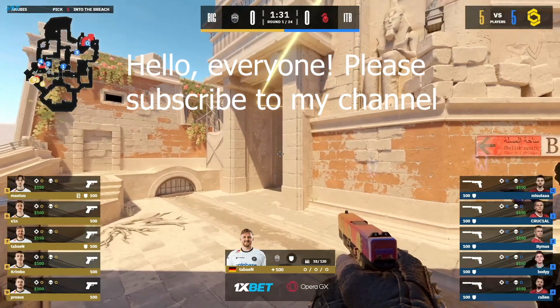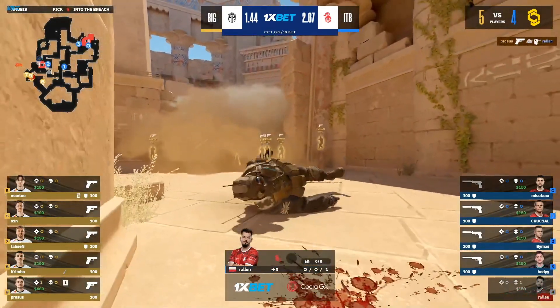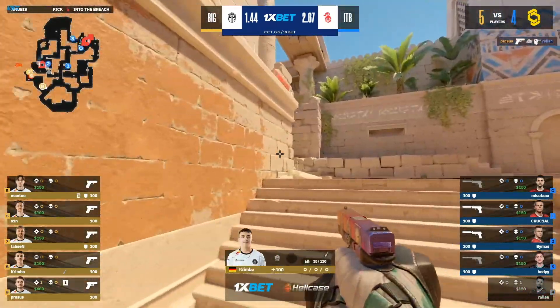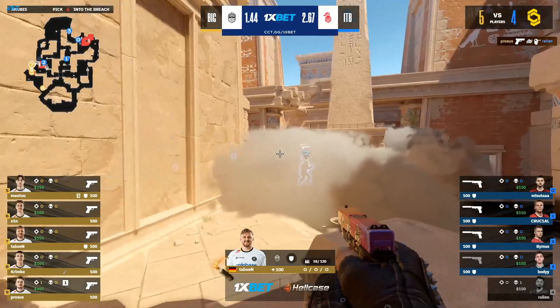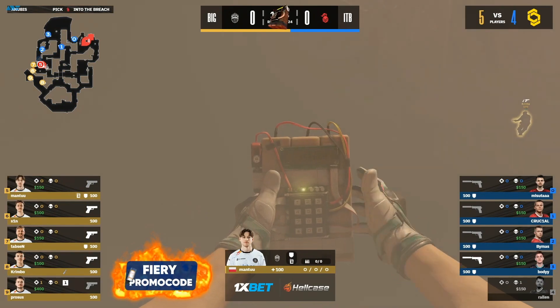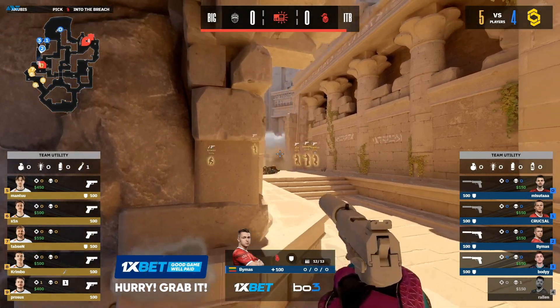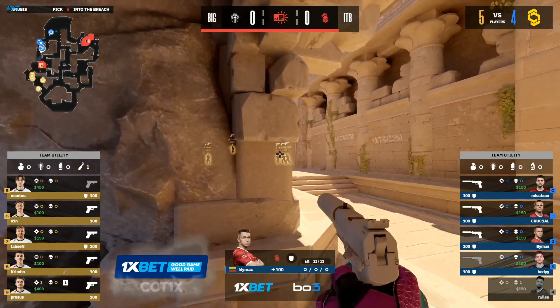BIG on the T-side start of things. They're putting smokes out towards B site with Motov's in support, trying to prod forward. Rarlan popped out, one shot through that smoke to give away information to the T-side line. And the advantage taken by BIG will secure the plant. This is going to be a retaking scenario for ITB, and without any util and without any kit, this could actually be quite difficult.